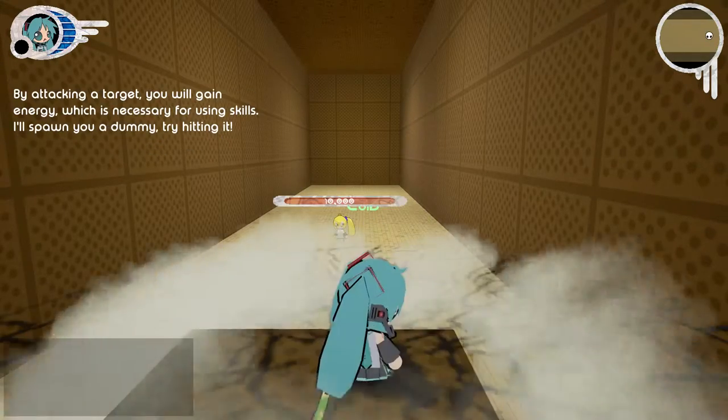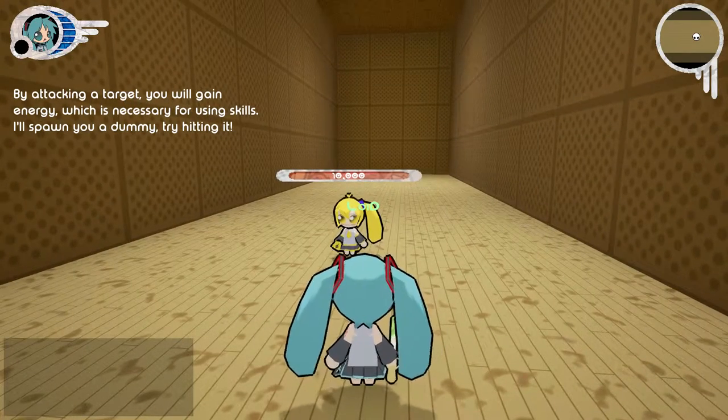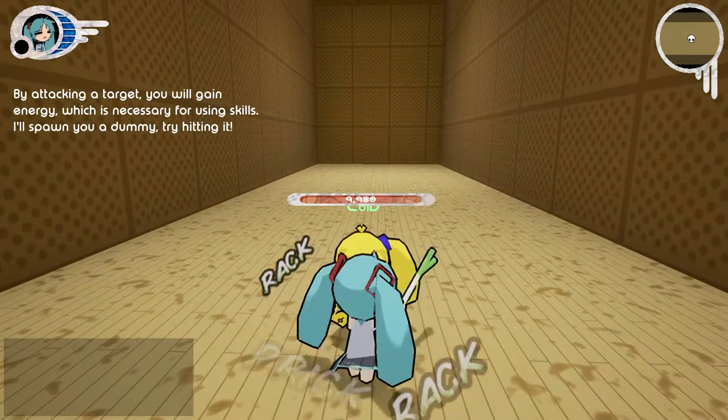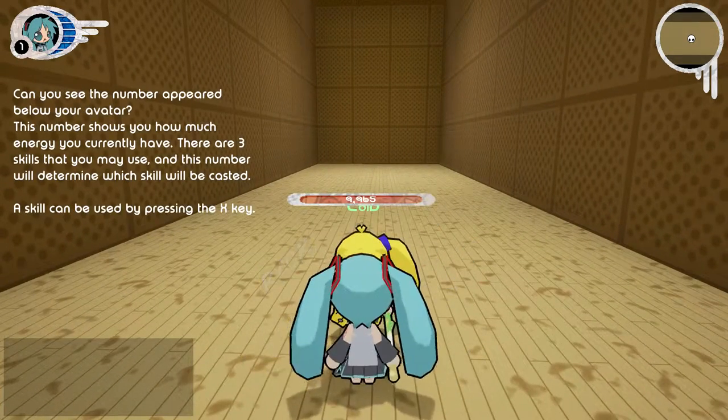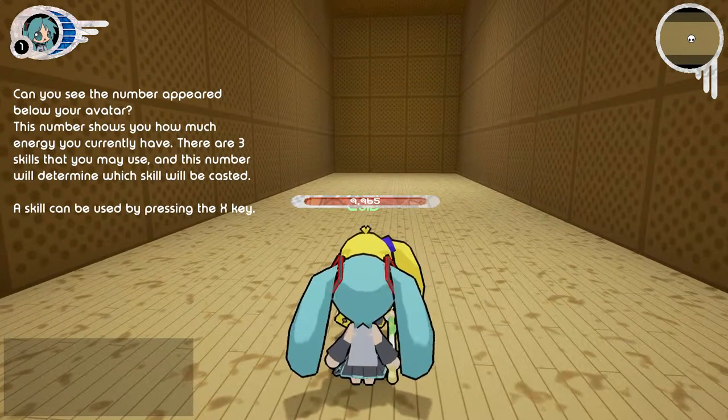By attacking a target, you will gain energy, which is necessary for using skills. I will spawn you a dummy — try hitting it! Can you see the number that disappeared below your avatar? This number shows you how much energy you currently have.